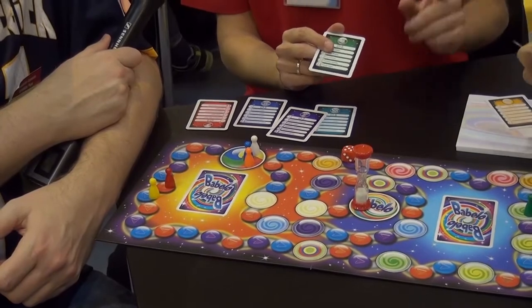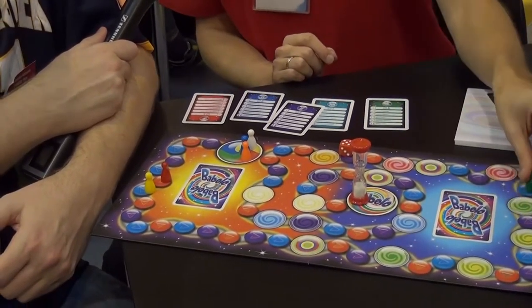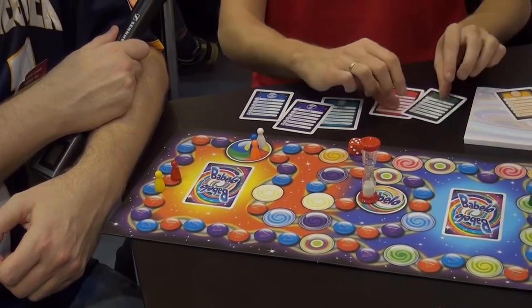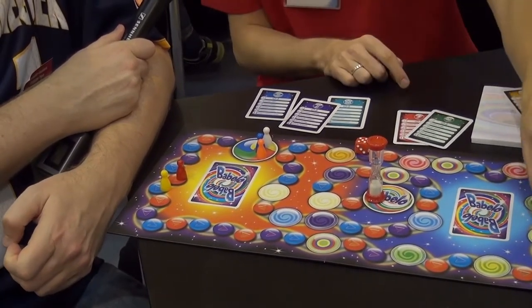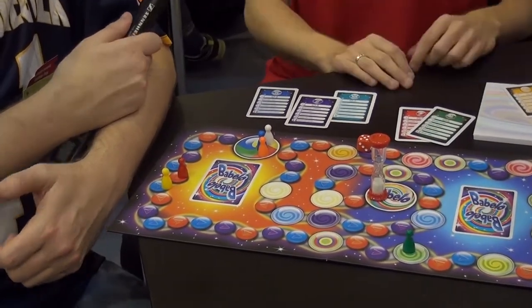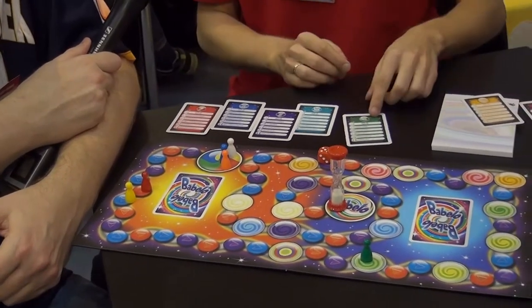Plus one — and there's also a minus one card. It's best to use with the attack card. For example, I land here, and my opponent uses a plus one, so I land one space further, and I don't have an anchor, so I fall down — it was a good attack. Minus one works exactly the same way.